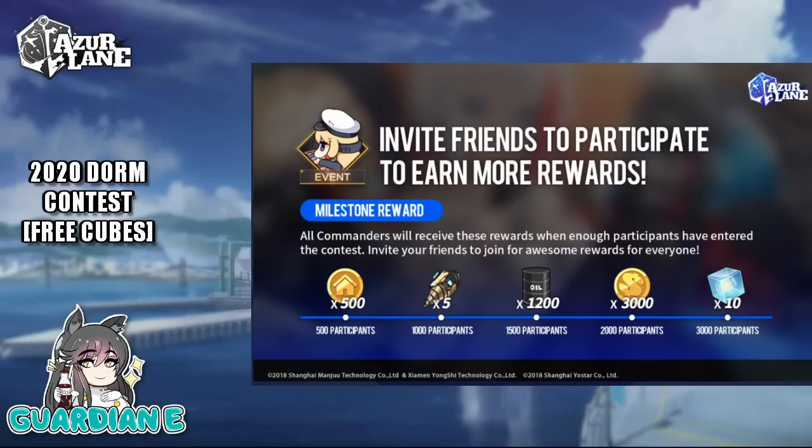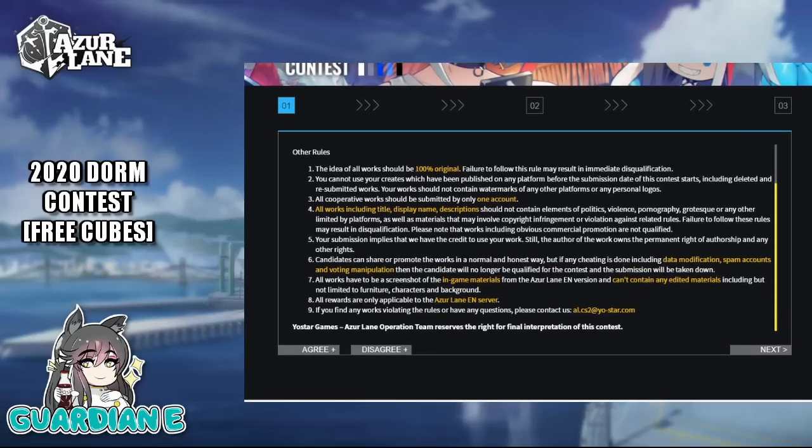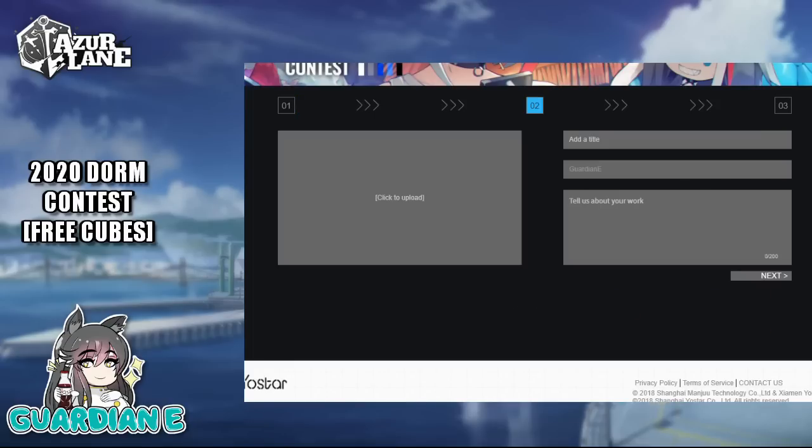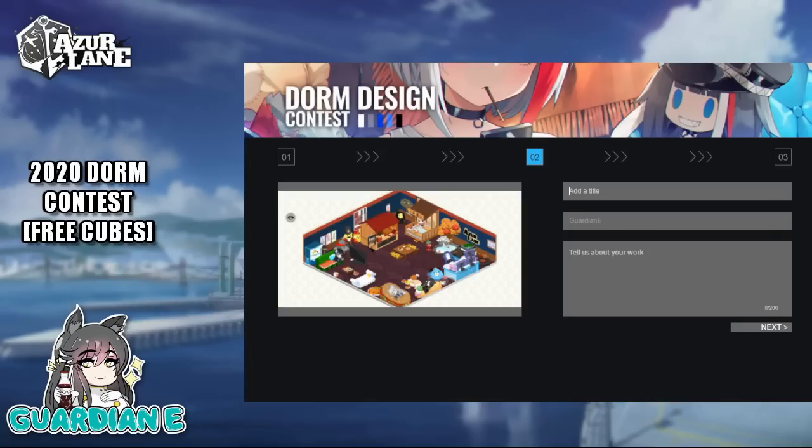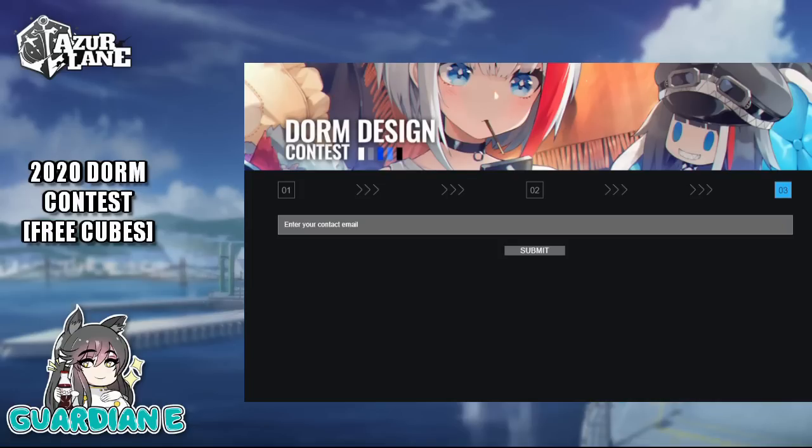I've gone ahead and submitted mine. So here's the site — after you log in, you'll be asked to agree to the terms and conditions. Just read through this and hit agree, then hit next. This is the submission form. All you have to do is click the button to upload and navigate to whatever picture you're trying to upload. So I've got this one here. I'm just going to put in a title — 'pizza, gorgars, and everything else shipgirls need' — and then just a comfy spot as a description. You see the preview over here, then hit next. You put in your contact email, then hit submit. It's really as simple as that. You can get yourself at least six cubes, potentially 16 cubes, for essentially just taking a screenshot and uploading it.